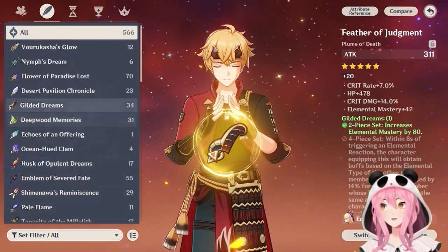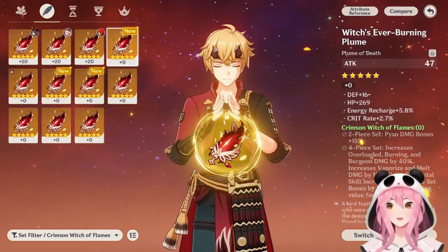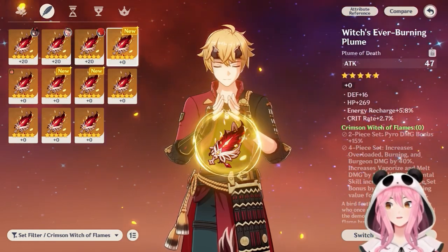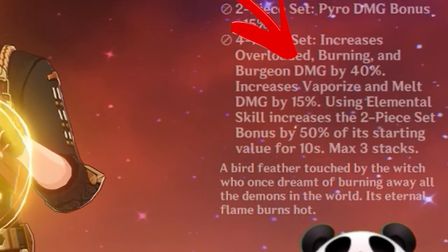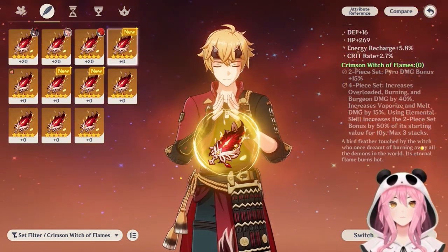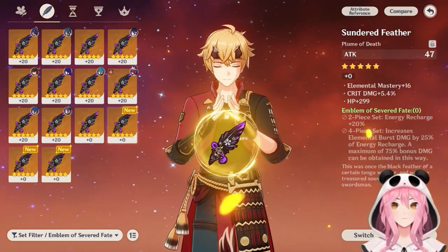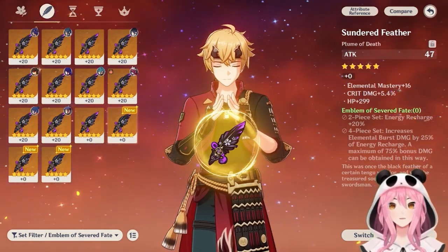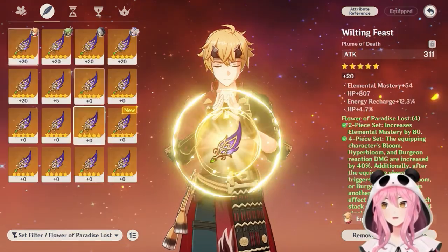Another set I can recommend is Crimson Witch of Flames, but only as an early option — I don't recommend farming the domain for it. Instead, just use the Mystic Offering to trade in weaker artifacts for Crimson Witch pieces. Its four-piece effect increases Burgeon damage by 40%, but remember that Flower of Paradise Lost does it by 80% once the full effect is going. Other filler options include two-piece Emblem of Severed Fate plus two-piece Wanderer's Troupe for energy recharge and elemental mastery, or Wanderer's Troupe plus Gilded Dreams two-piece for 160 elemental mastery. At the end of the day, Flower of Paradise Lost is the best.